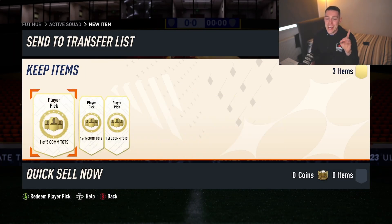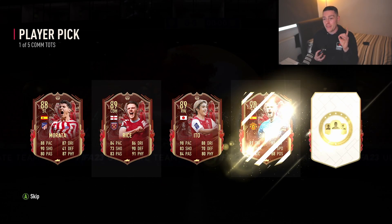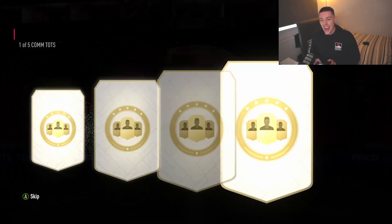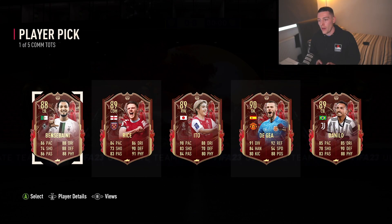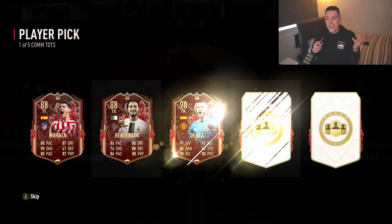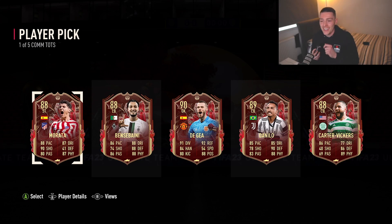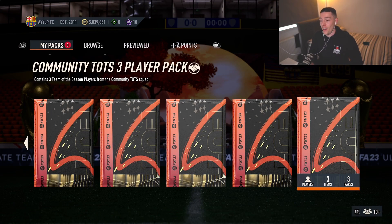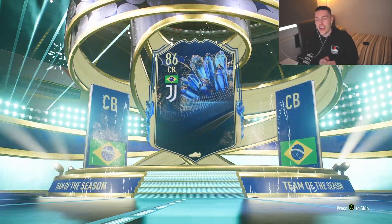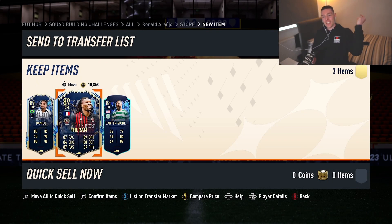One of five Community Team of the Season player picks from rank one — let's go. Leave in the comments who you get from these picks. We get De Gea in the first one — not the best. The second one: come on, give me a big one — we get Danilo, which is very bad so far. And finally the last player pick — just give me a dub please. My god, they were awful. Community Team of the Season three-player pack — what do we get? We get a Brazilian center back — Thuram. That'll do, lovely. Cheers.